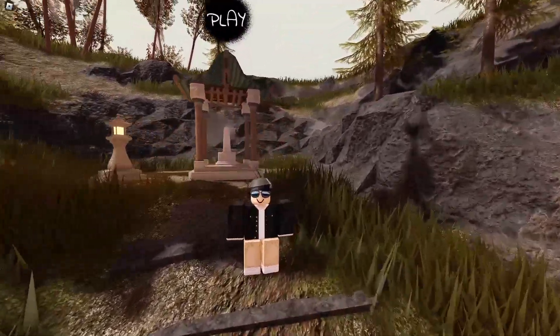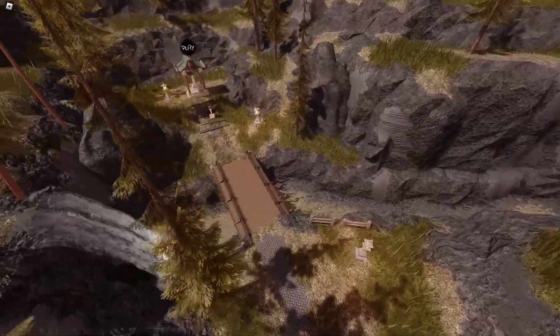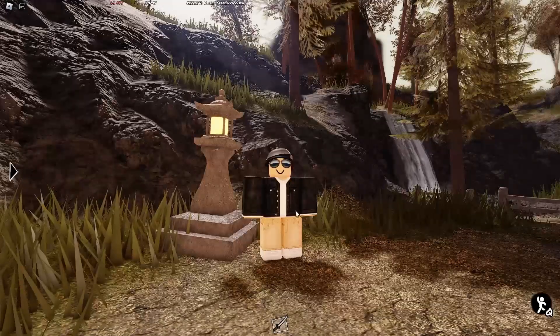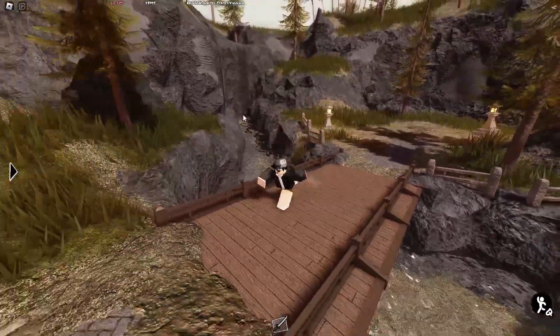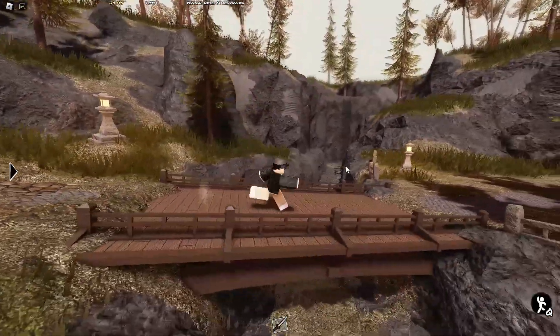This is the next leaked area that we found. It's actually pretty cool. There's like a peaceful river and a waterfall. There's also this pretty cool bridge, which looks nice. For some reason, these lanterns are like twice the size of me, which is kind of funny. We're not really sure what this river and this whole area is going to be used for, but it actually looks really cool.